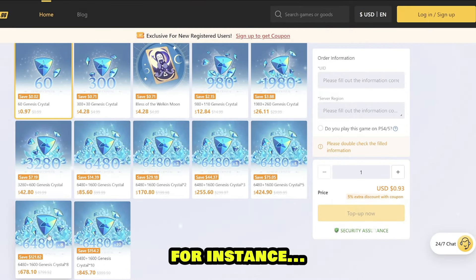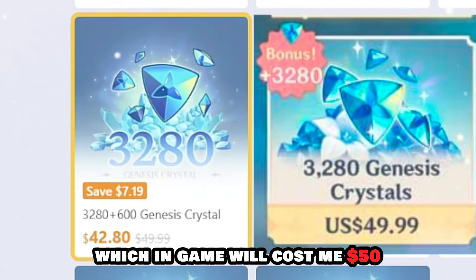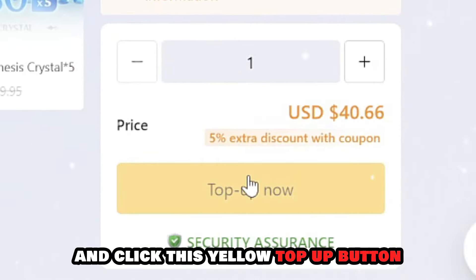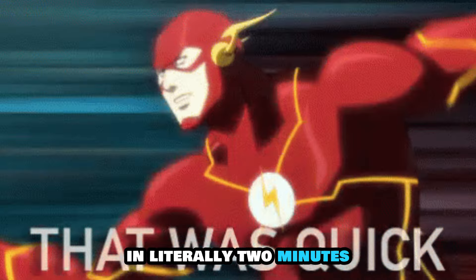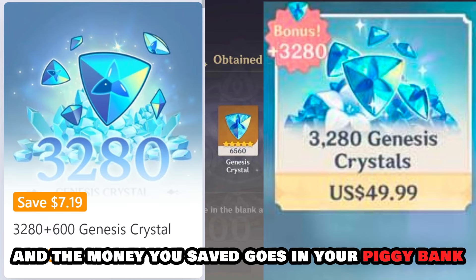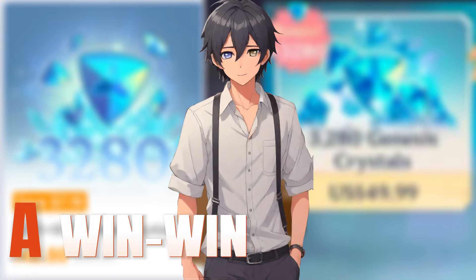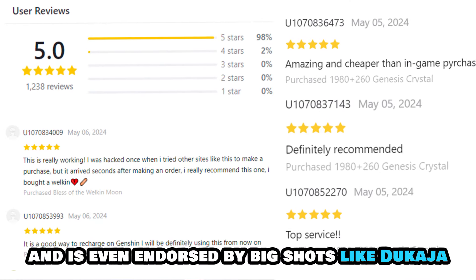For instance, I'll select the $42 pack which in-game would cost me $50. You enter your UID, select the server, and click the yellow top-up button to complete the payment — and boom, you've got your gems in literally two minutes at an $8 cheaper price. The money you saved goes straight into your piggy bank — that's what we call a win-win scenario.